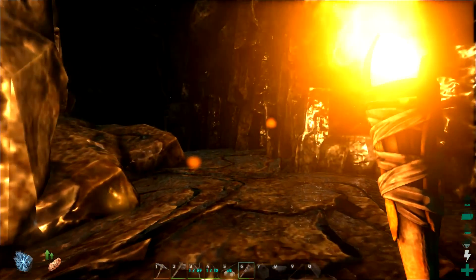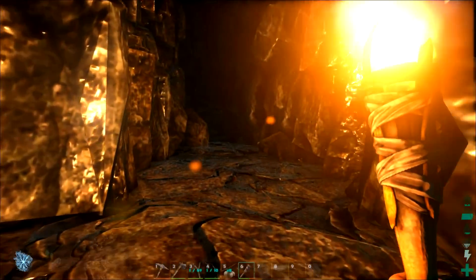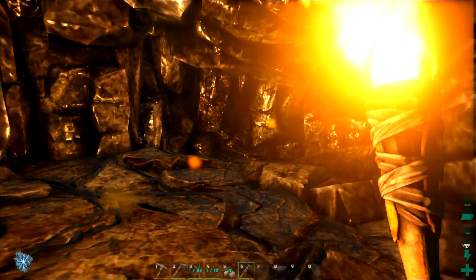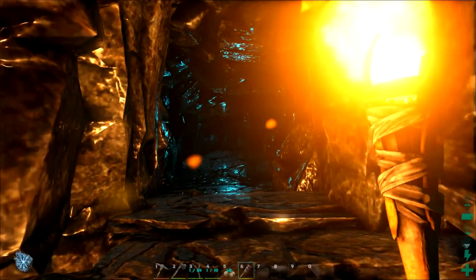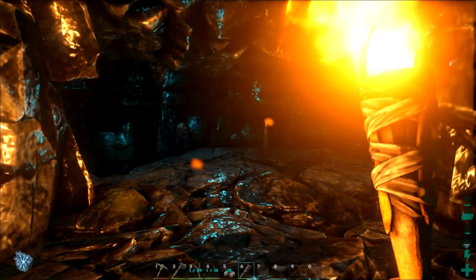A good idea when coming down in the caves is to bring a pike with you. Those things will take out the snakes in like two hits, and spiders in like one or two. I'm just gonna keep going down here, hopefully it gets a little bit brighter. We don't need a snake popping from the ceiling and coming down after us.